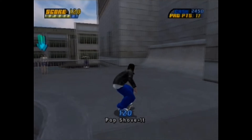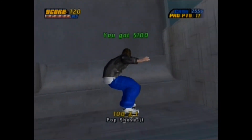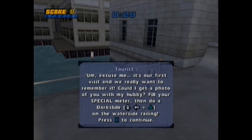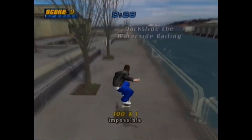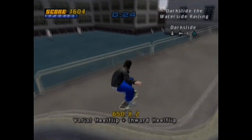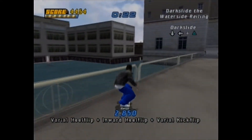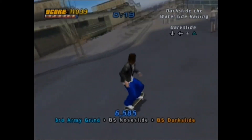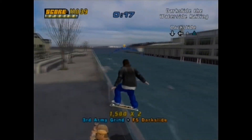There's also a goal here that gives you a special trick. A tourist asks: 'Could I get a photo of you with my hubby? Fill your special meter, then do a dark slide on the waterside railing.' Unlike the other games, we now have to earn the dark slide. We have to do it on the first go on the army grind gap, otherwise it will not work. Done.